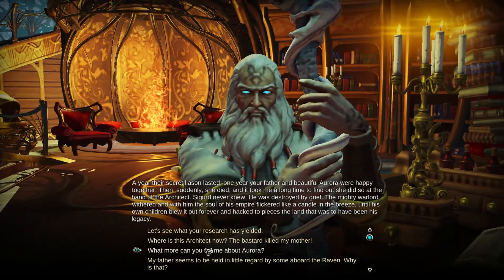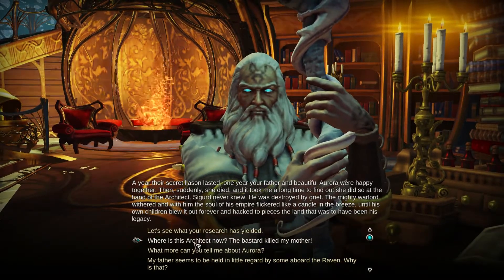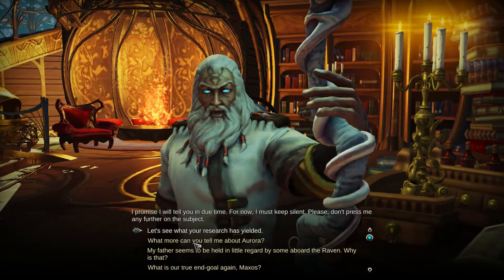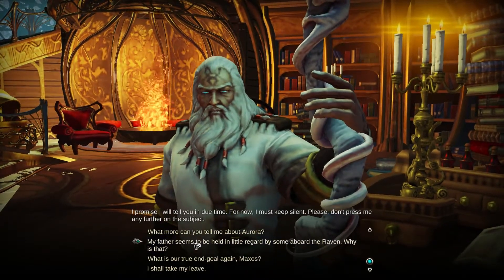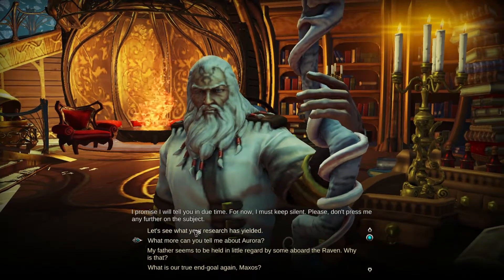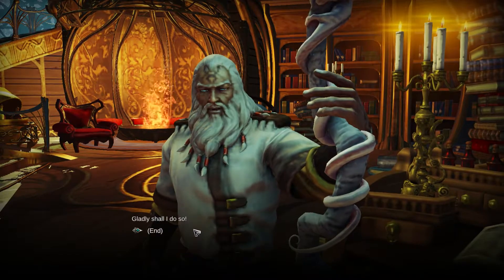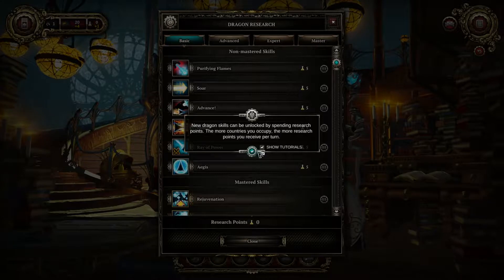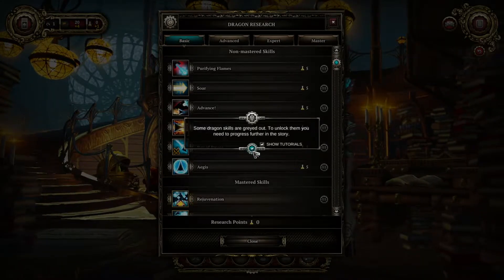Where would this Architect be now? He killed my mother - but maybe he could help us again. Maxos: 'I promise I will tell you in due time; for now I must keep silent - please don't press me further on the subject.' I won't, only out of respect for what you helped create. Then I discover that new dragon skills can also be unlocked by spending research points - and I just spent them all on army units. I could have been a badass dragon. I guess my army is going to have to be my crutch for now. That sucks - you need to tell me these things ahead of time.